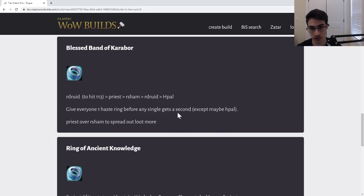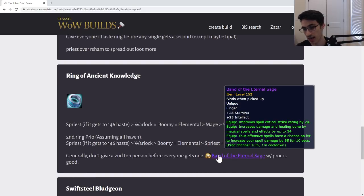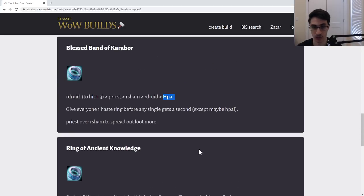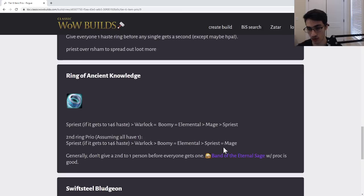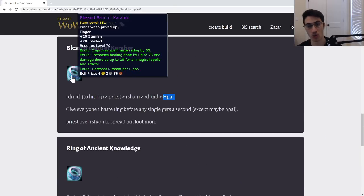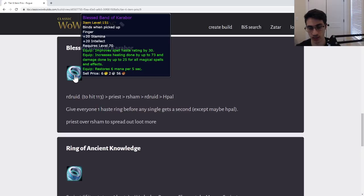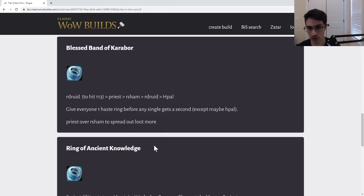One last thing: give everyone a haste ring before anyone gets a second ring — that's the general rule. The reason is there's a really nice rep ring from Hyjal with a proc that gives a healing effect. So most of your healers should have either that ring and the Blessed Band of Karabor, or possibly the Vashj ring if they're a Priest or Druid. Generally speaking, everyone's going to have at least one decent ring, and the haste ring would be a really nice pickup for each healer before doubling up.